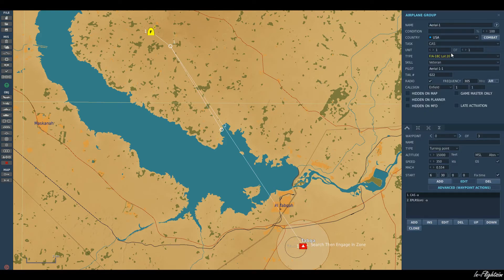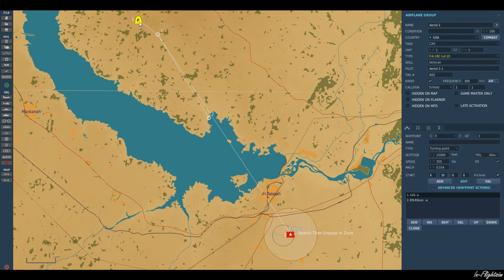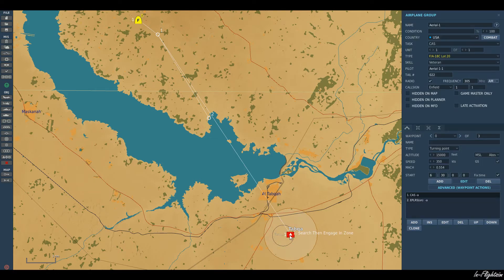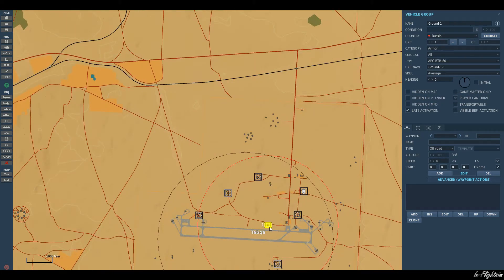I've got the F-18 set up as a close air support aircraft. What I want him to do is attack a target that spawns in a specific zone. I've got him sitting on a CAP between waypoint 1 and waypoint 2, so he's going to fly a racetrack pattern around there.